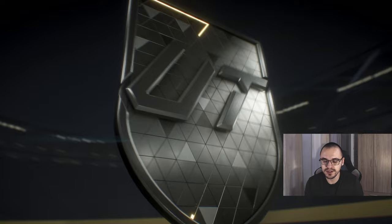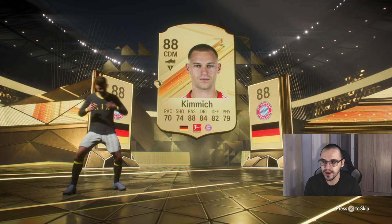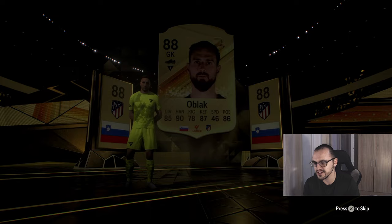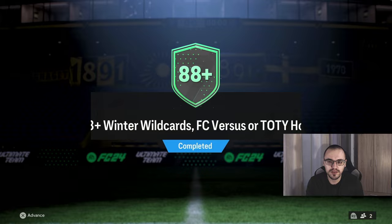Next up we have an 84-plus times 4 with no special card. After this pack we have 20 packs remaining — flying through these. I think this is Kimmich — it is Kimmich — and it is a double walkout! Hopefully the player next to Kimmich is higher rated. Actually it's the same rating — All Black, 89-rated. We get the same inform as well. Let me put him in an SBC and I'll be right back.